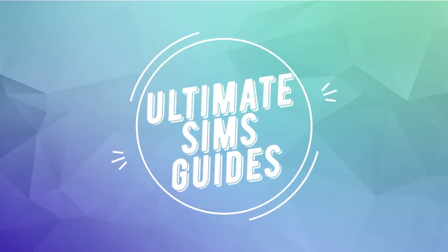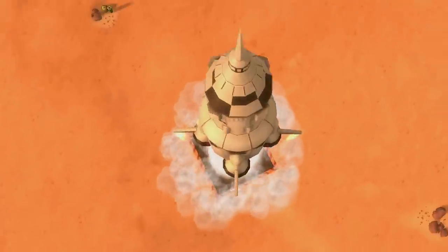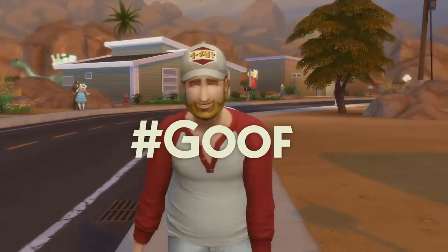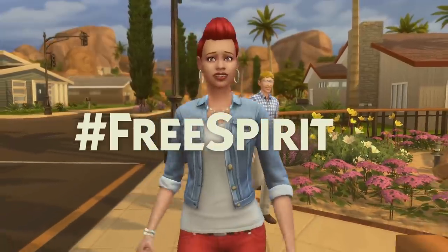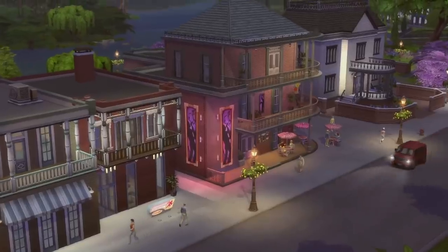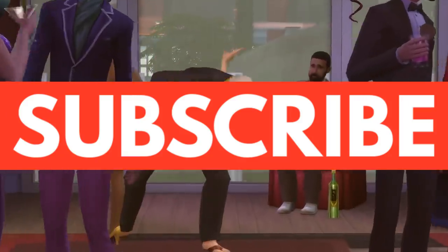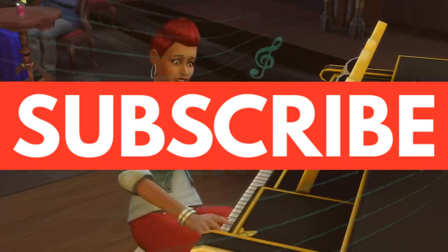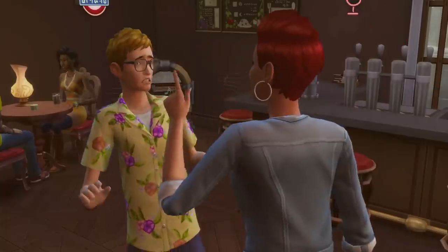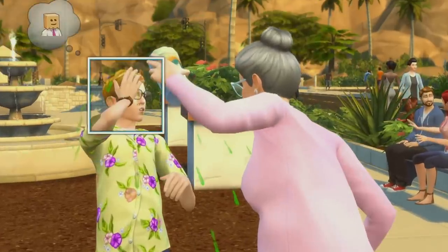Hello everybody and welcome back to Ultimate Sims Guides. My name is Taylor and today we are going to be talking about all of the different death types that are present in The Sims 4. We're going to go through every single death type from the base game all the way to the newest stuff pack, Tiny Living. But before we get started, can you guys just do me a big favor and hit that subscribe button down below? It really helps out the channel. So let's start off with all of the death types that happen in The Sims 4 base game.